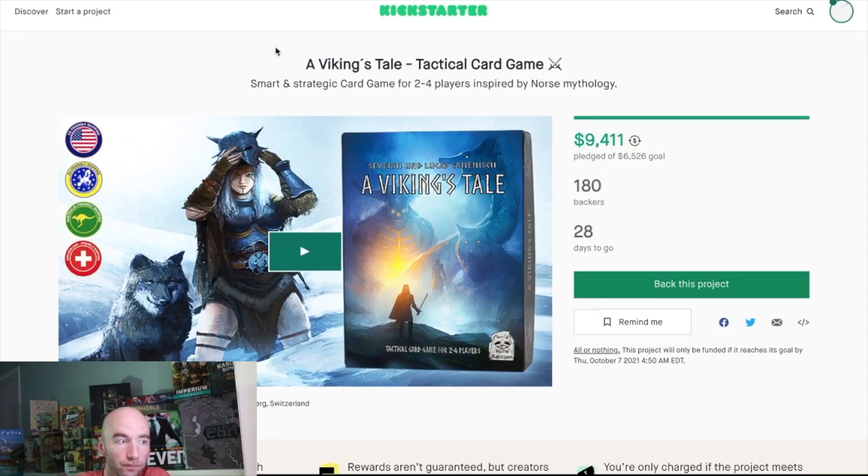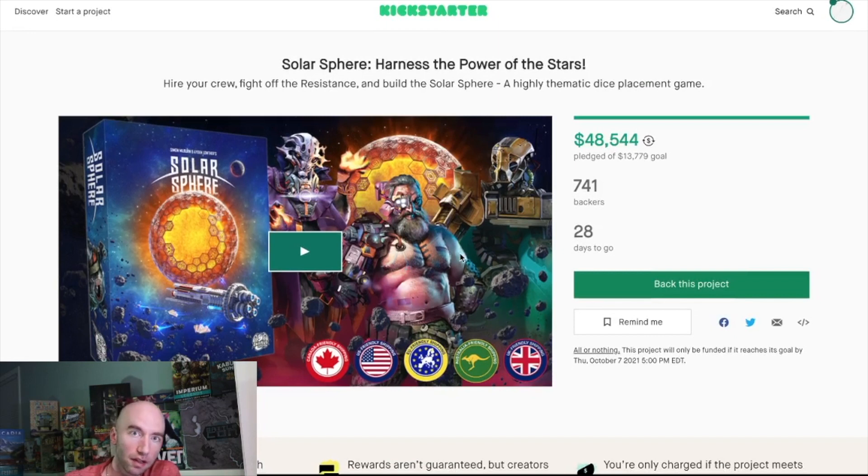Next up is Solar Sphere from Dronda Games — one I'm most excited about this week, and they're sending me a preview prototype. You may recognize the artwork; the same company made Solar Storm. This is a competitive version using area control, dice worker placement, and resource management. It's already over 300% funded, which is incredible — likely more than Solar Storm raised in total.